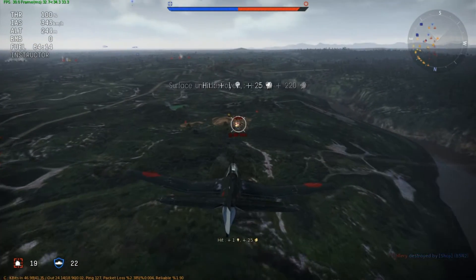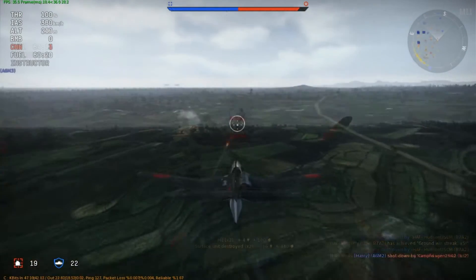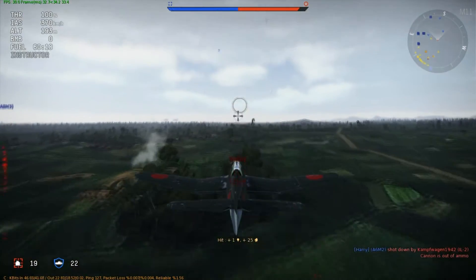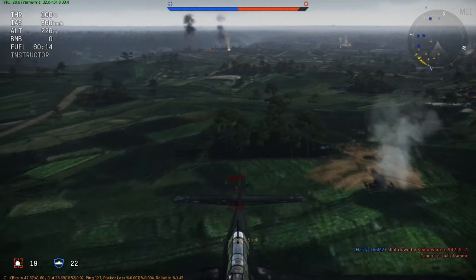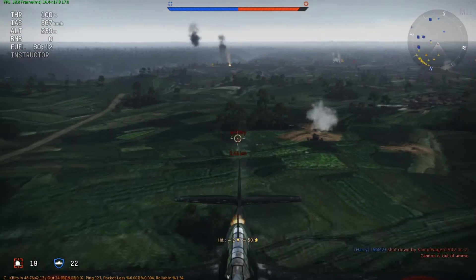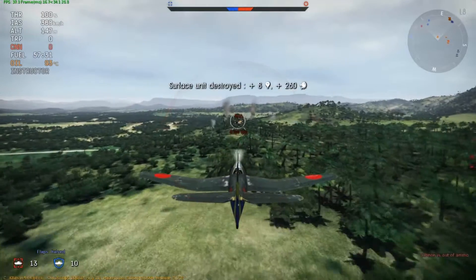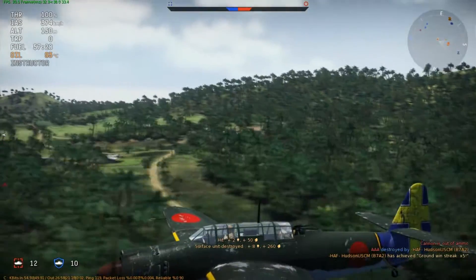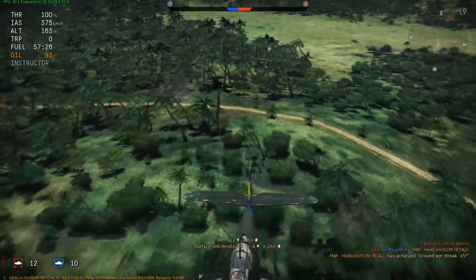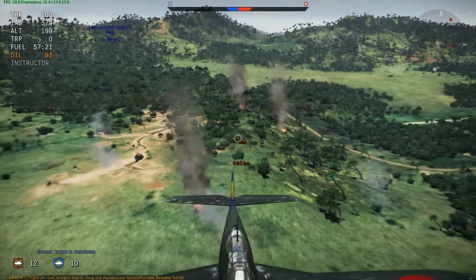Obviously it's got the 20mm Type 99 cannons. Love those cannons — perfect for strafing. You run out of ammo when strafing? Use the tail gun — that's about all it's good for. Use this plane like it's a freaking AC-130. Danger close! AAA here — switch to the gunner seat. Say hello to my little friend. Boom. Fuck that bitch up.